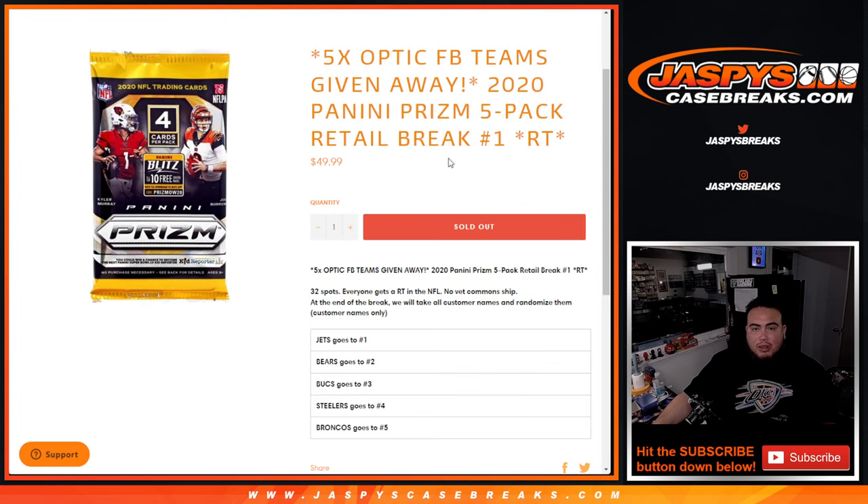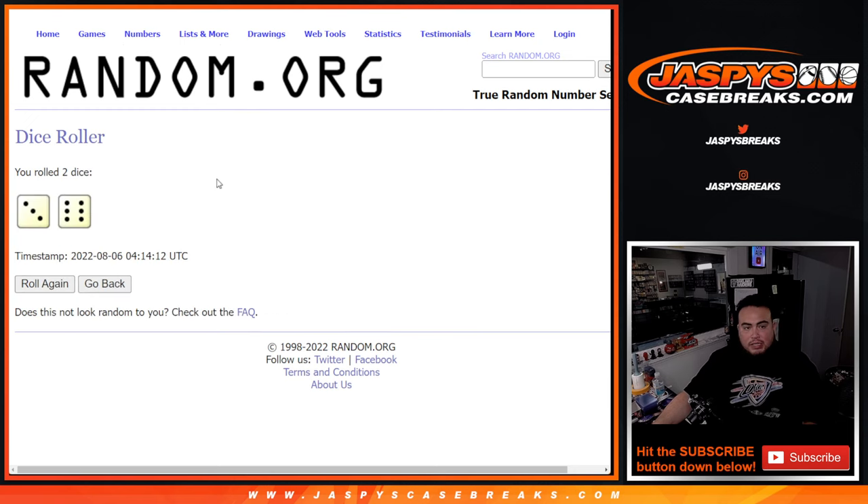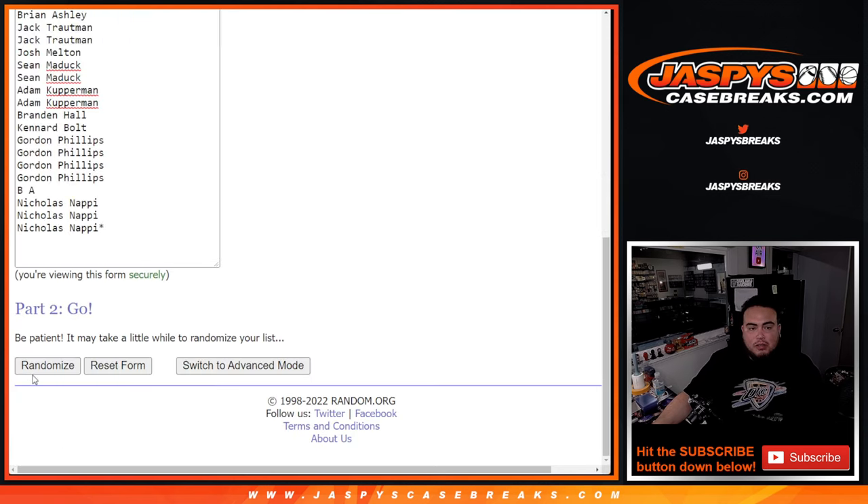Let's get it going, guys. Good luck. So let's do the break first. Roll it. It is eight, three, and a six — nine times. We're going to do the pack break first.